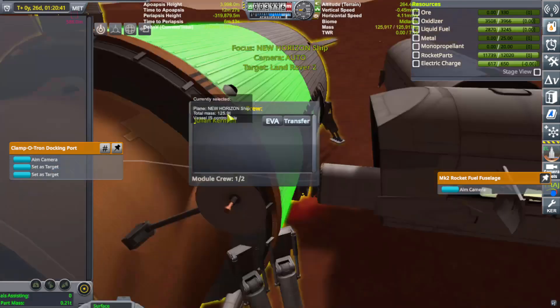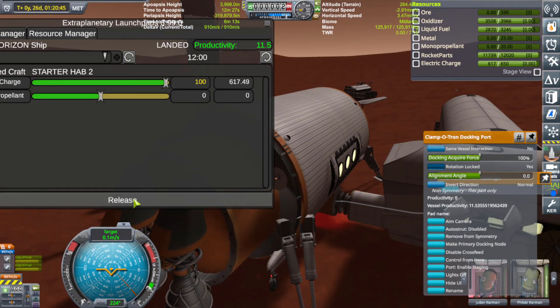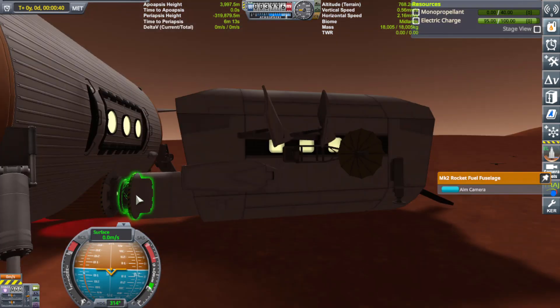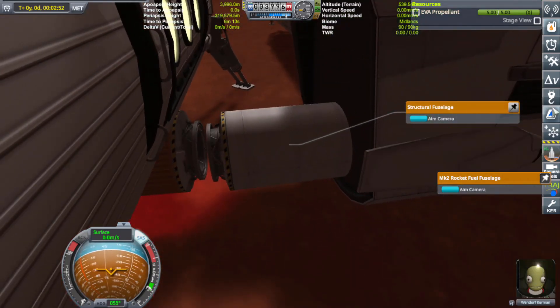Okay hold on — we got another plan. It's to go to the Show UI and release. It didn't — okay, I think we're good. I think it detached. Engineer, get yourself out. Open up the hatch — you can do that now.